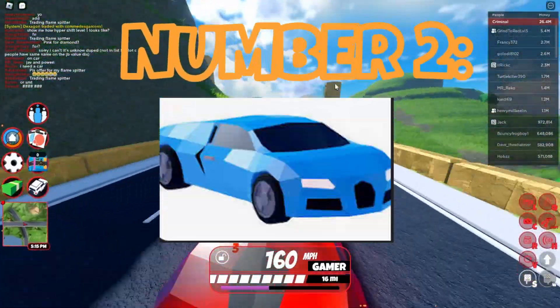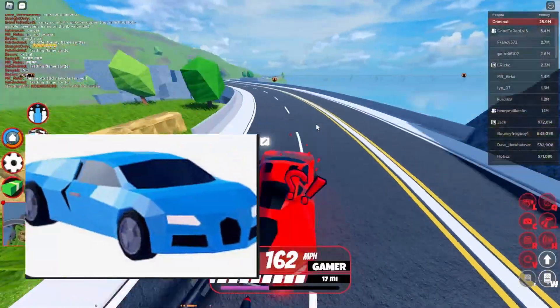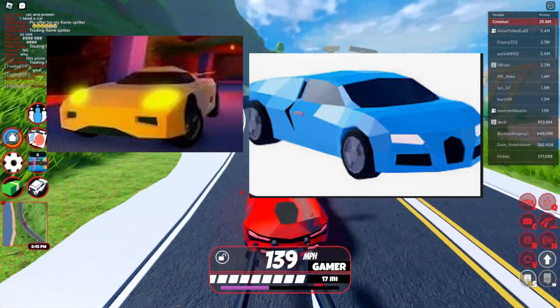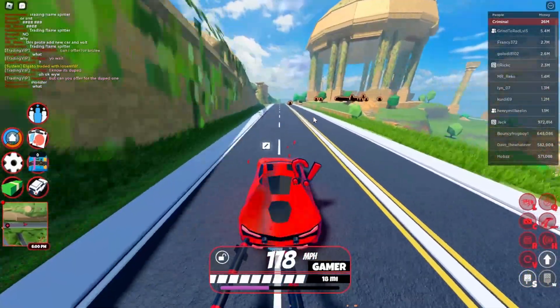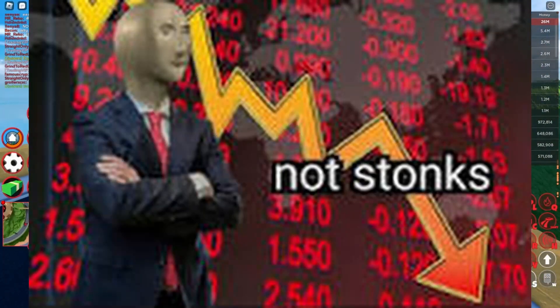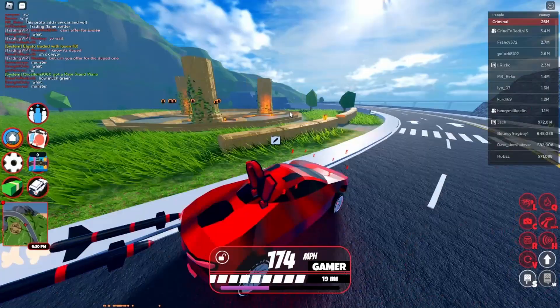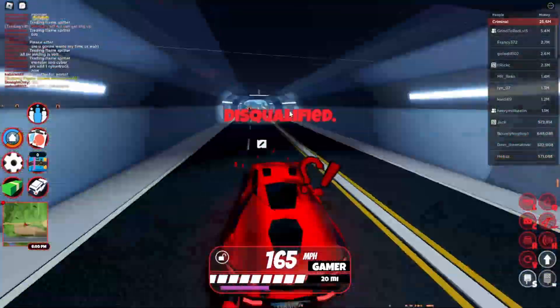At number two, we have the Brulee. This vehicle when trading came out had one of the highest demands ever — almost as high as the Torpedo at one point. I have no clue what happened, but it has all of a sudden dropped in value and demand tremendously. Honestly, good luck trading this vehicle for 10 mil, which is what it is priced at.